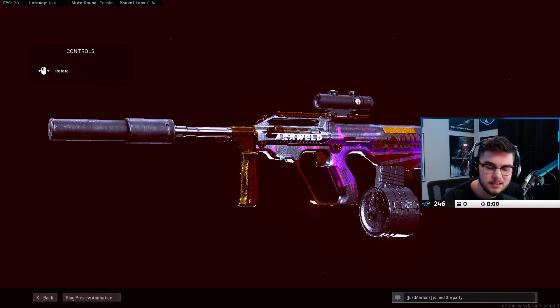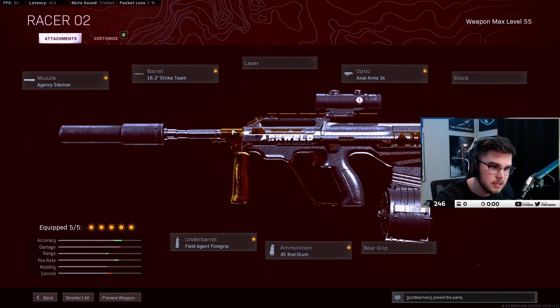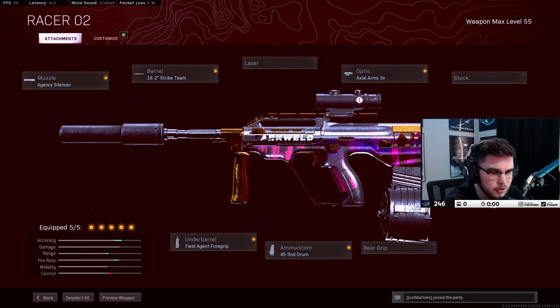For the class setup, I was running Agency Strike Team, Action Arms, 3x45 round drum, and Field Agent Foregrip — still the same setup I've always run on the AUG. Like I said, the nerf made some slight recoil adjustments but the gun is still very viable, and you're still probably gonna run into mainly the AUG all day.